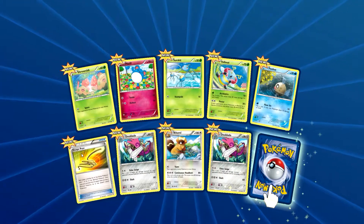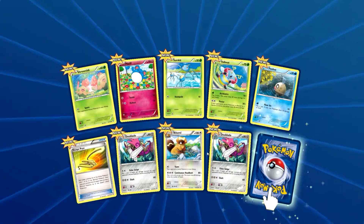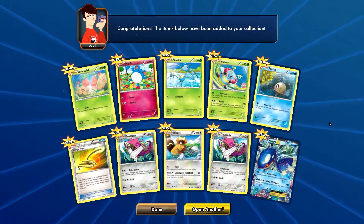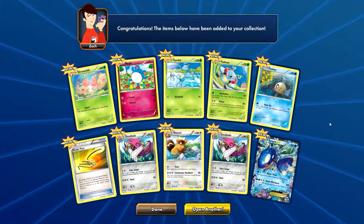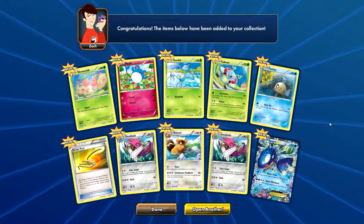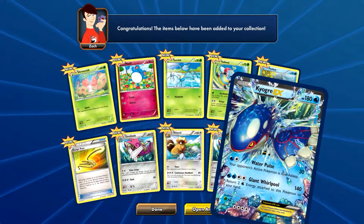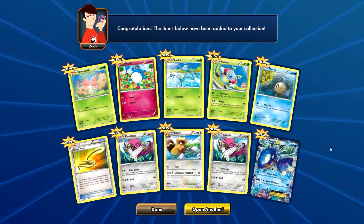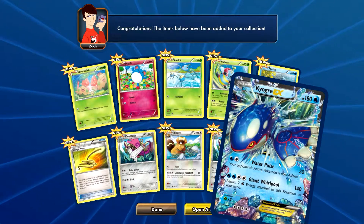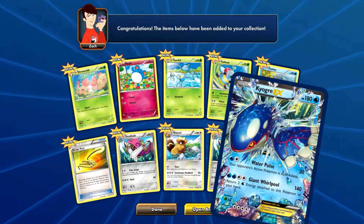I have a Vulpix, a Phoebe's, an Escape Rope, a Doublade, a Bibarel, and a reverse holo Doublade — that's funny. And we have a... oh my god, that's not happening guys. This is the fifth ultra rare that I've pulled, and I am in the fourth episode of this series — a Kyogre EX! What is going on with these digital booster packs? Kyogre EX, one of my favorite Pokemon in the set. Wow.